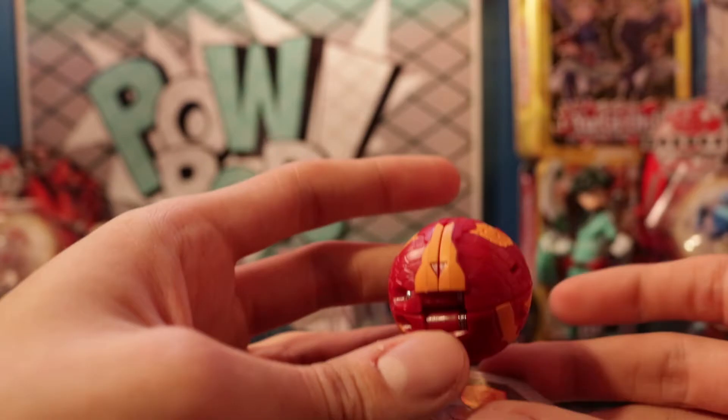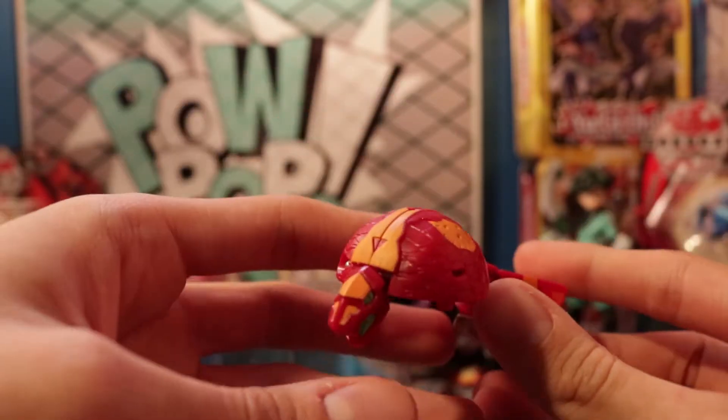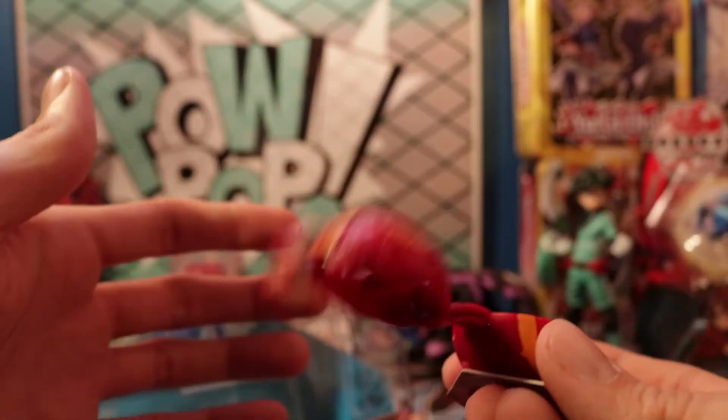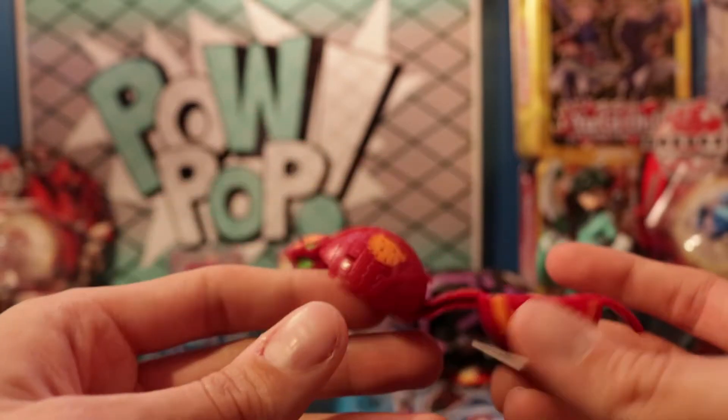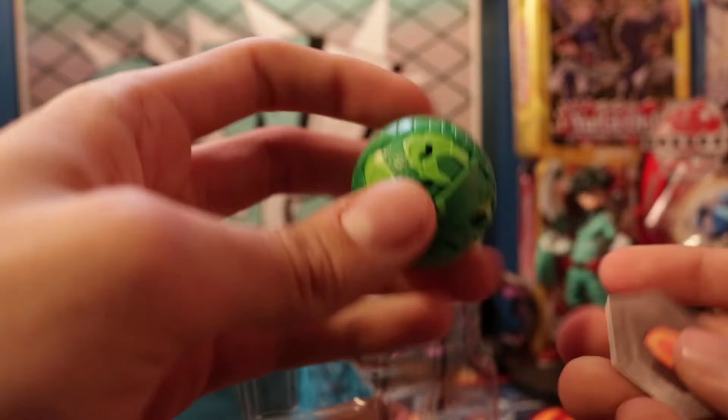Let's move on to our Bakugan — starting with our dupes. Let's get Fangzor out first. He's always fun. Wow, he got a little launch there! So we got Pyrus Fangzor — a little snake party right there.